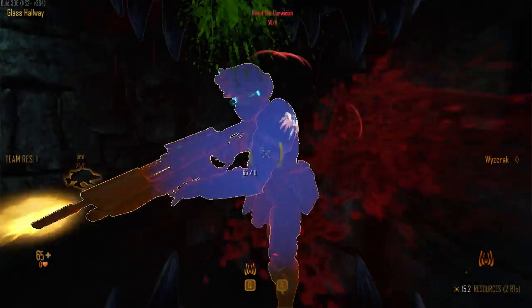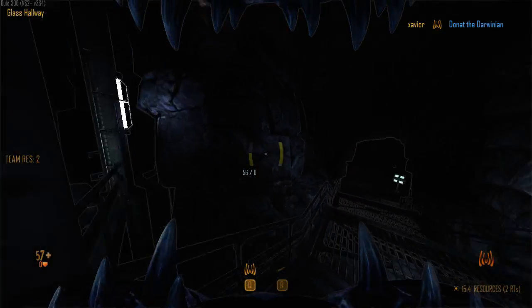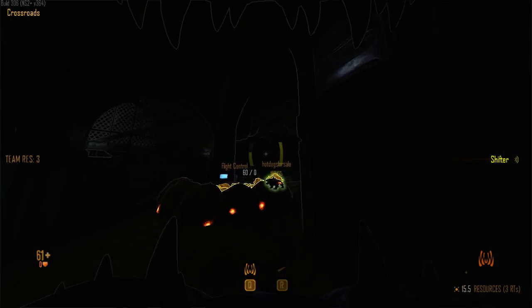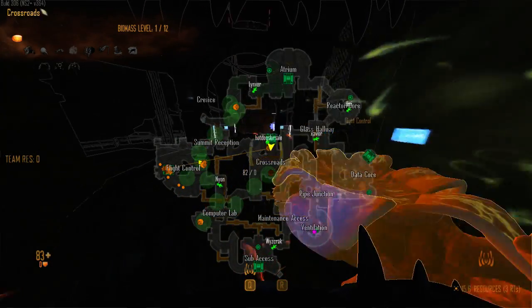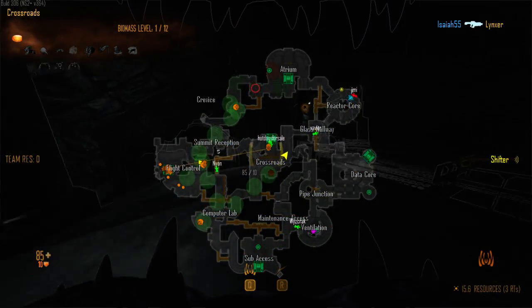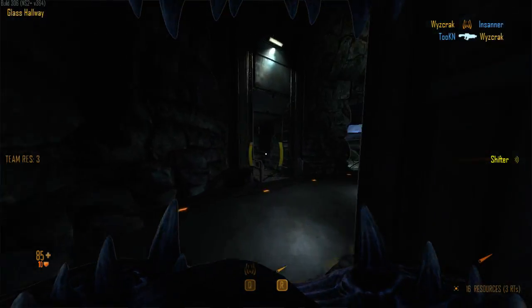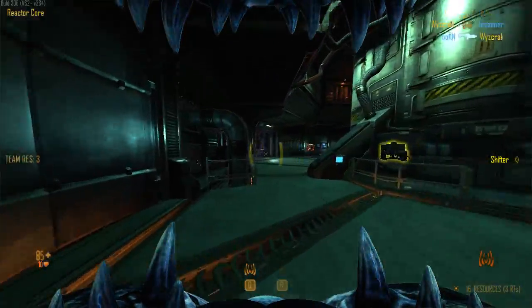Think about lanes. I actually don't know what's going on in atrium - does anyone have an idea? Two Marines have gone that way; one just got a kill on Lynxer. So I think Crevice is the next spot for them to hit.